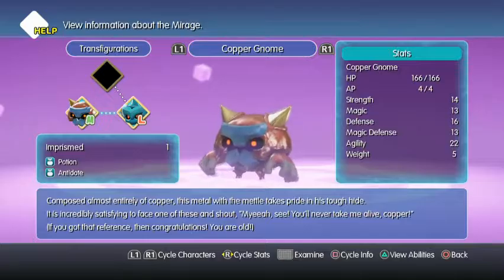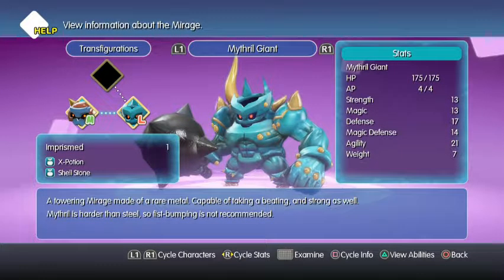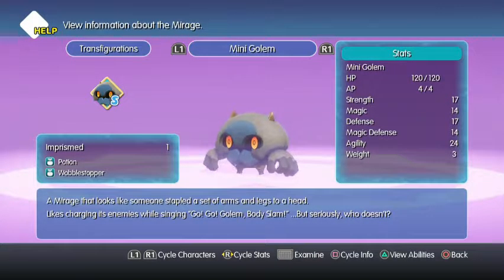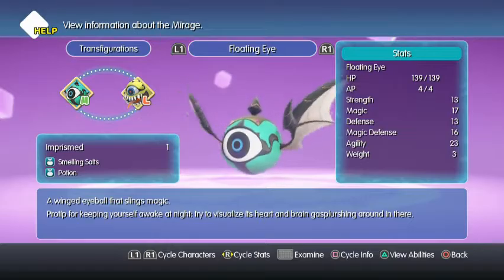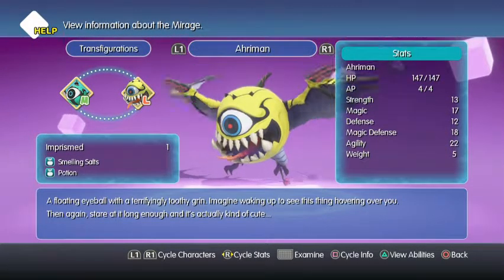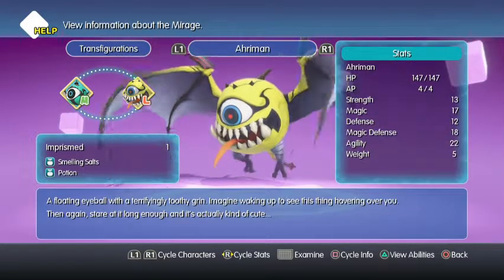We already saw him — a towering mirage made of rare metal, capable of taking a beating and strong as well. Mythril is harder than steel, so fist bumping is not recommended. Mini Golem we should have already seen. Floating Eye we should have already seen — a floating eyeball with a terrifyingly toothy grin. Imagine waking up to see this thing hovering over you; then again, stare at it long enough and it's actually kind of cute.